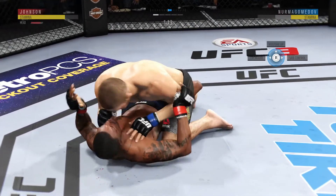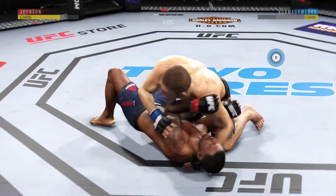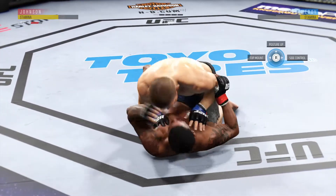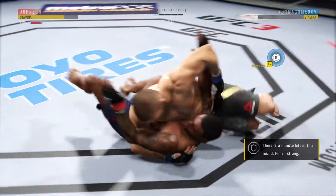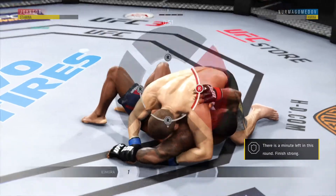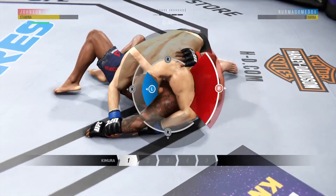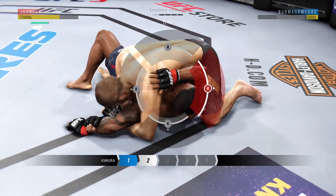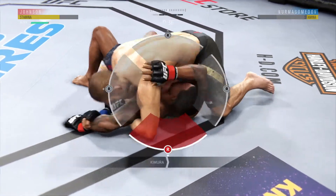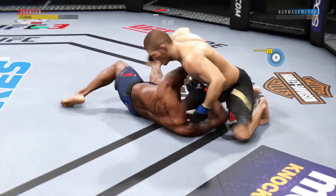He's got one leg in between them, so he's in half guard here. Big punch from the top. Excellent movement on the ground here — constantly moving, constantly staying busy. He's got the Kimura. He's got his arm pinned down. He's freezing the Kimura, splits the guard and connects with the punch.